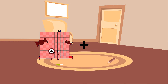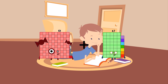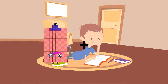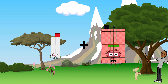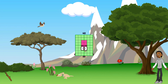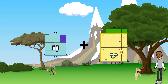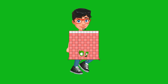101 plus 47 equals 148. 11 plus 37 equals 48. 56 plus 54 equals 101.